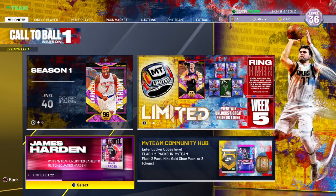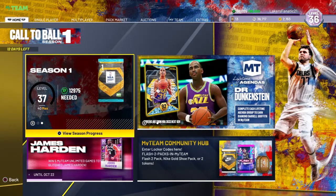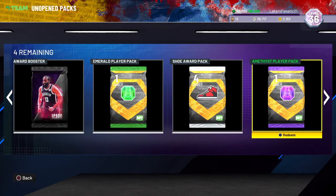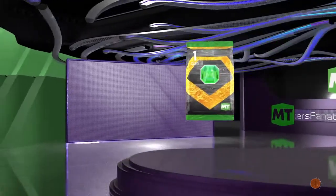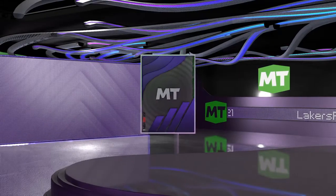Yo, what up, what up, it's your boy Chilo G, back with another video. This time I'm gonna do a quick little pack opening of my packs I got from the level 36 ascension board, my final level 36 from season one. First we're gonna open the little peek ones real quick and then we'll open the big one, the main one - James Harden.